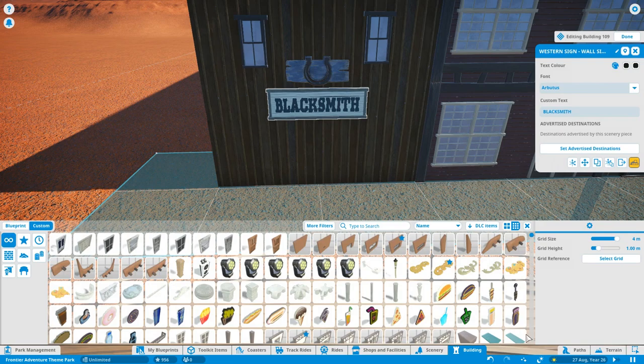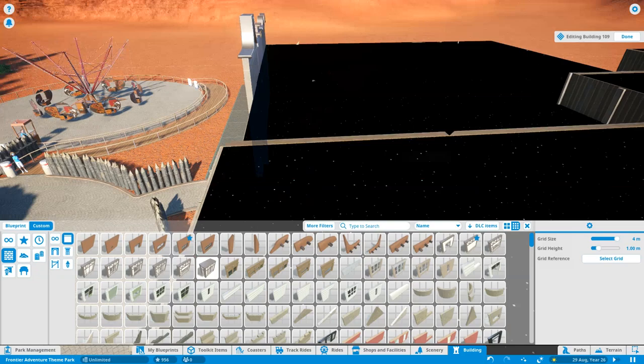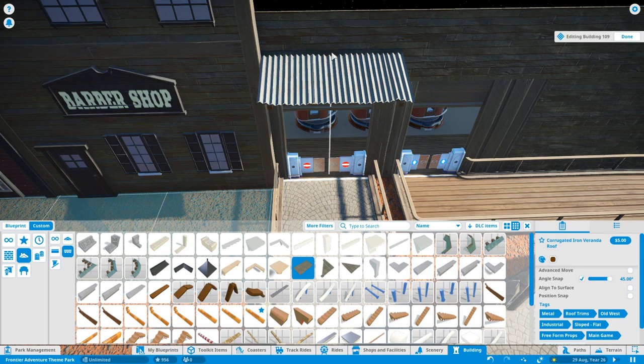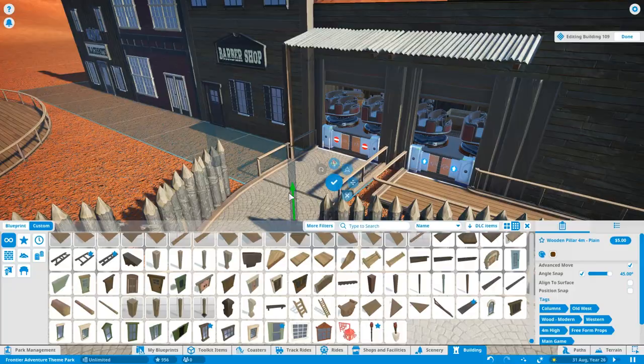On the other side of that is the large show building for Dirty Dan's Desert Deluge. If you haven't already seen Episode 9, I'd definitely recommend checking it out — I did a very funny voiceover commentary mixed in with some music. A lot of people think it was the best dark ride, and some say even the best ride I've ever built in Planet Coaster. It's definitely my favourite dark ride, though I wouldn't say it's my favourite overall.